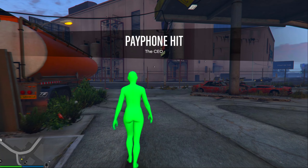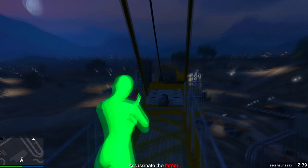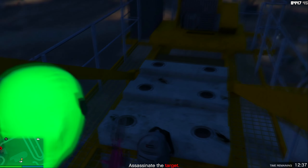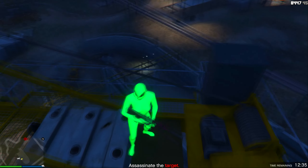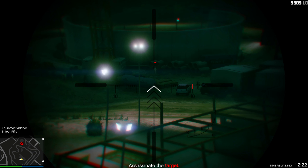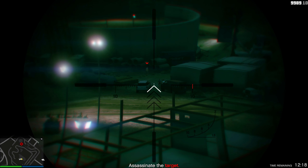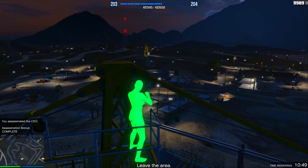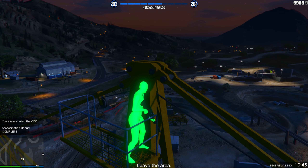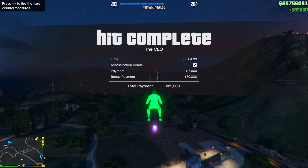Franklin will talk your ear off every time you have a new payphone mission. This mission is called 'The CEO.' Come over to this crane area and get into the book bag. This is important: there's a man walking around — do not take him out yet. Wait until he walks next to the oil tanker, then take him out right there. After that, just get out of there and you've netted yourself another $85,000 in about four minutes.